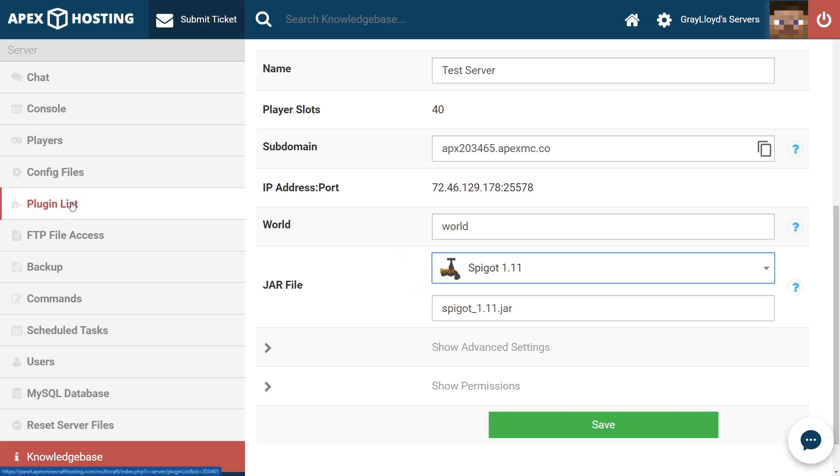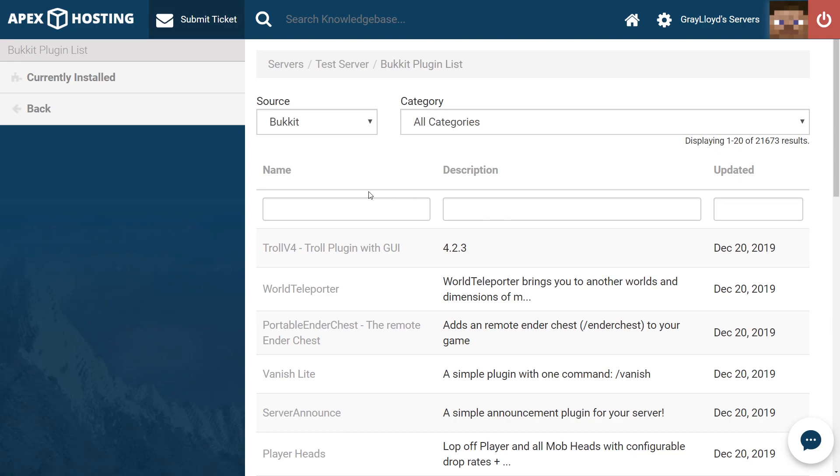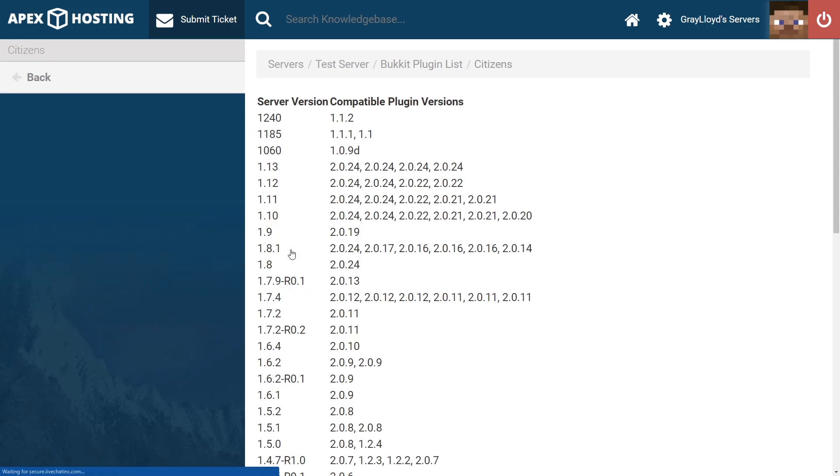We can go ahead and jump into the plugins list tab on the left. From the plugins list tab, you can type Citizens in the search bar and hit enter. From there, you're going to see Citizens pop up, which is what you want — go ahead and click on that. Make sure that you check the version of Citizens and cross-check it with the plugin version. They're separated left and right: the left being the Minecraft version of the server, and the right being the plugin version.